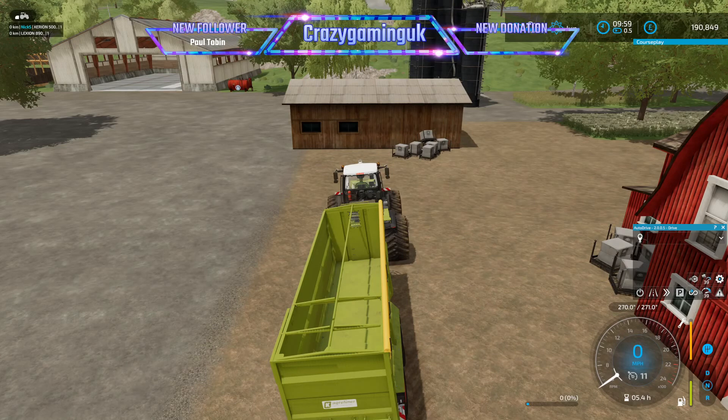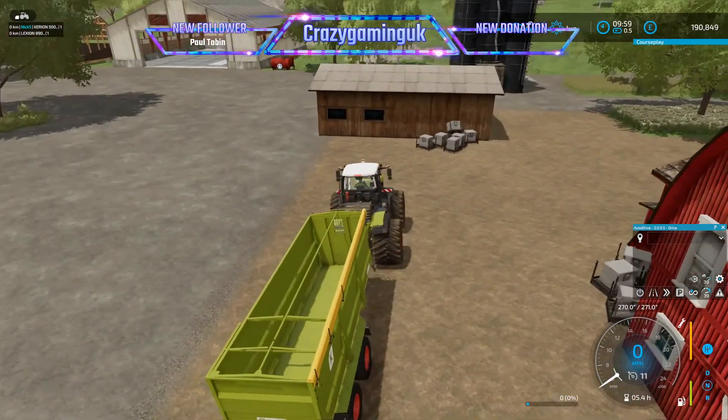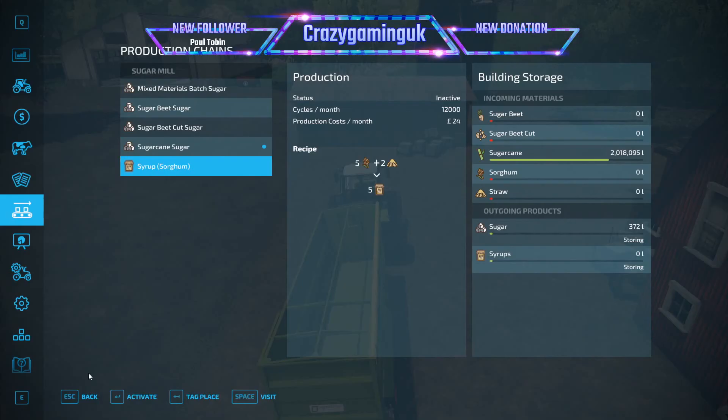Hello guys and welcome back to episode three. I just did a cut scene there to get that field harvested, which I've now done. I've completed the harvest on that field and returned the forage harvester. I've just got to cultivate and reseed that field - I don't know what I'm going to put in yet actually. As you can see, our sugar mill has got 2 million and 18 thousand liters in there and it's still not full - probably around 2.5 million liters capacity.